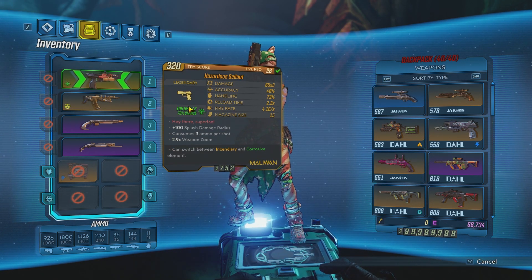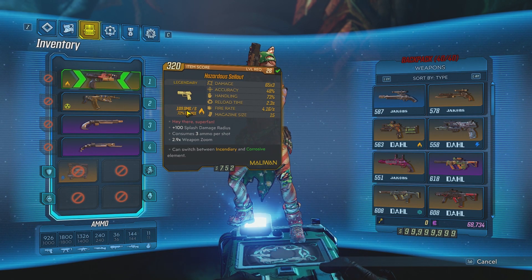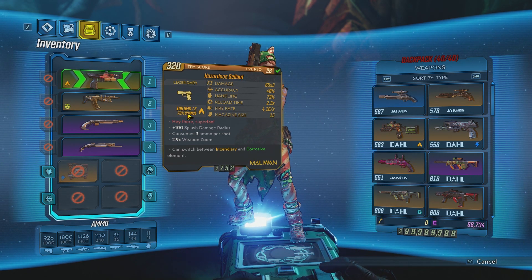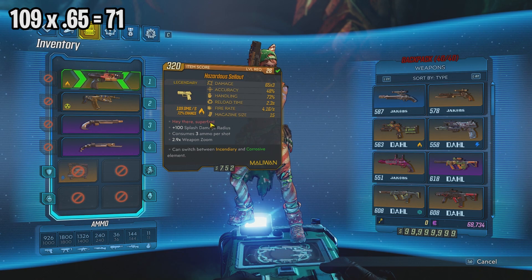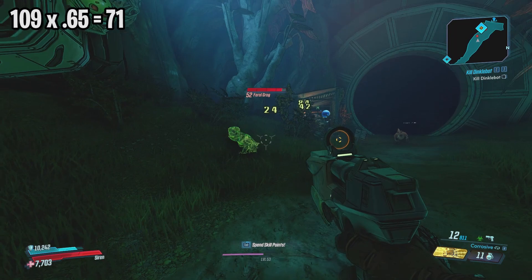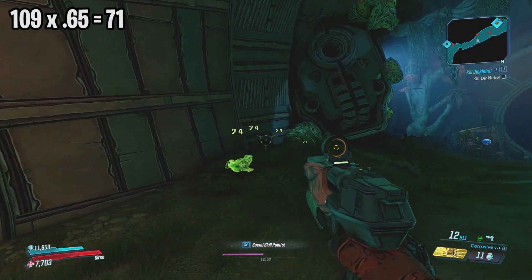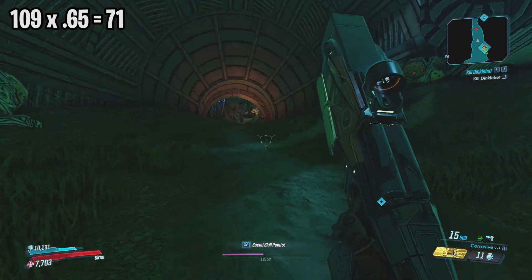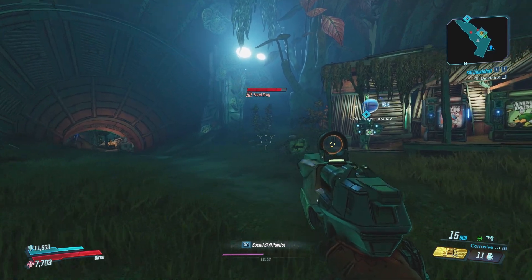So let's calculate the damage depending on what you're shooting. We're doing 109 damage per second as corrosive damage. Since we're shooting an enemy with flesh, it has a 0.65 multiplier, which should give us about 71 damage per second. The ticks go faster than one per second — every three ticks is one second. We're getting 24 per tick, so 24 times 3 gives us 72 damage per second, which is exactly what we're supposed to be getting.